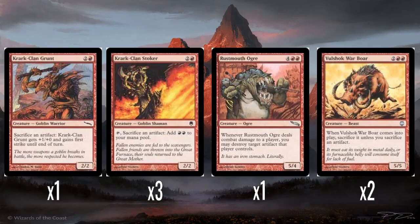Rustmouth Ogre — six mana for a 5/4. Whenever it deals combat damage to a player, you can destroy an artifact that player controls. I think six mana is perfectly fine for that kind of size — 5/4 is perfectly good and chunky. It doesn't have a horrible drawback and it gets to destroy artifacts. If it had trample, that would be perfect. But can't have nice things, I suppose.